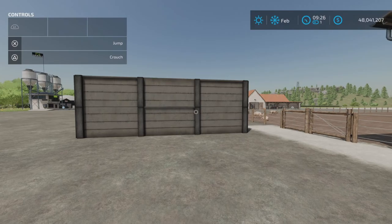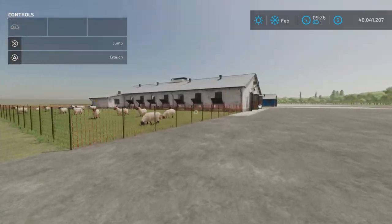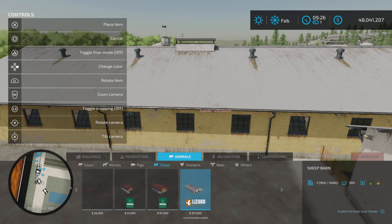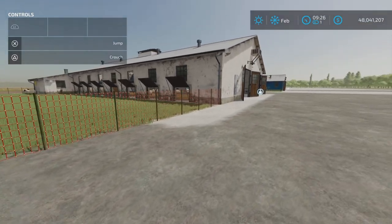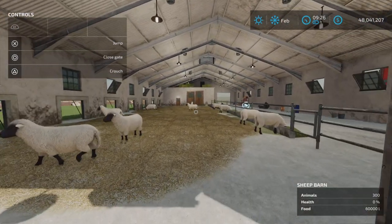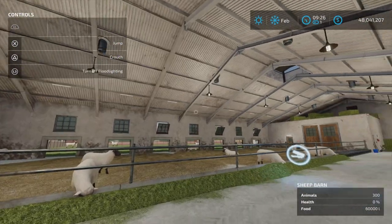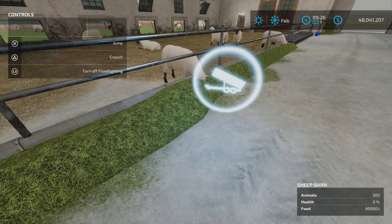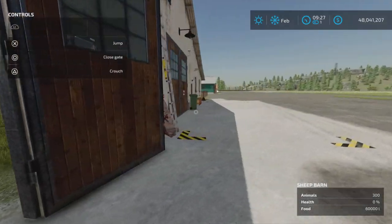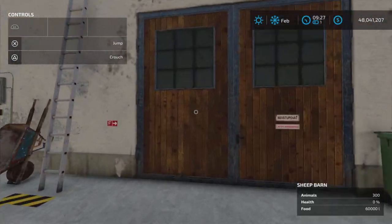I've set up a manure pit and here is the slurry output. Next up is the sheep barn — found under Animals and Sheep, costs 197,000. You can change the color with the D-pad. Sheep are really simple. Here's the sheep icon where you get your sheep — 300 sheep. All the doors open and close; interior lights with L3. Food goes in here, either bales or loose grass or hay — both will work. Wool should appear over here. That door doesn't open, nor does this one.